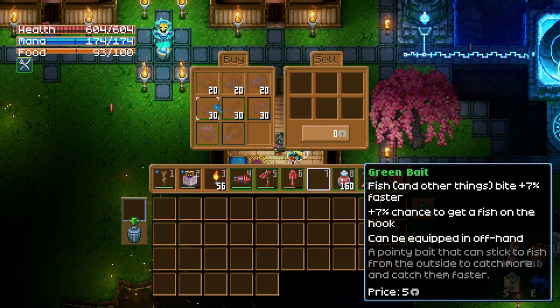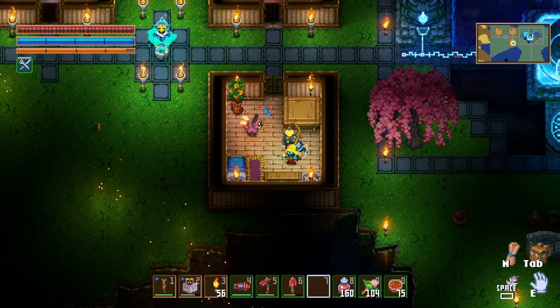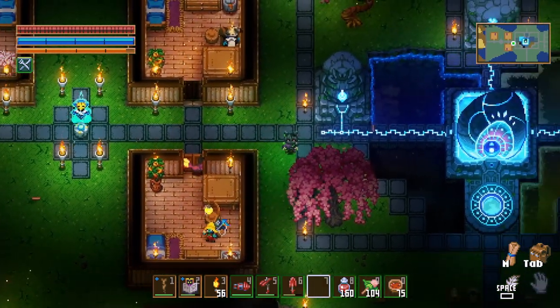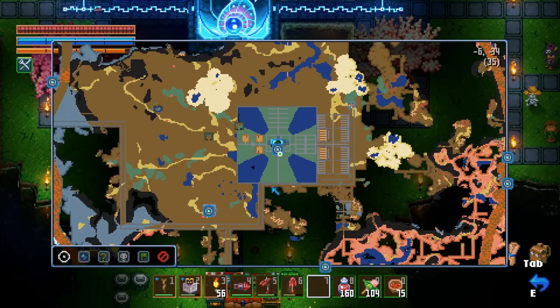We can also get rings, bait for fishing, and different types of fish. So now we got a new NPC. We're going to need his purple bait today because we want to be going somewhere and doing stuff.